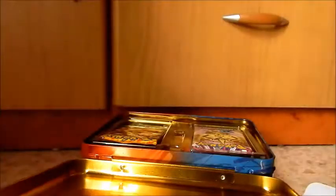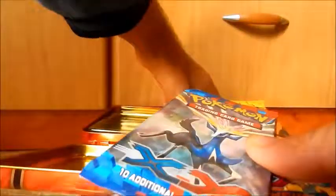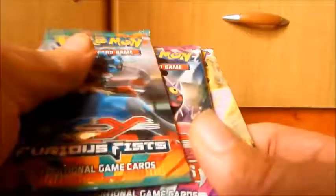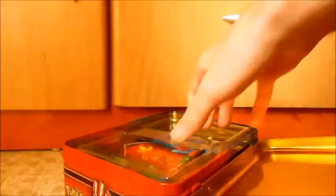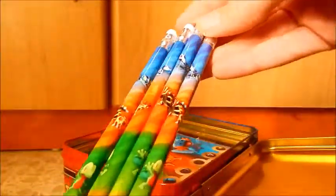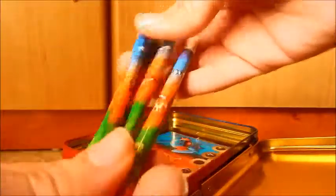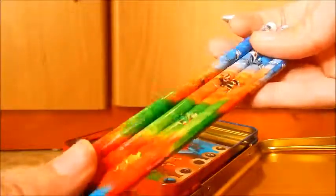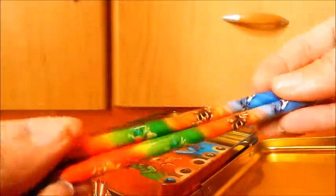Right, let's move on. What else do we have here? Looking at the booster packs — so we have X and Y and Flashfire, one of each, two Phantom Forces, and one Furious Fist. We'll be opening them chronologically, but first let's see what else we have in this box. So there we go, four pencils. Not something you're gonna use, obviously — these are for collector purposes, for most of us.